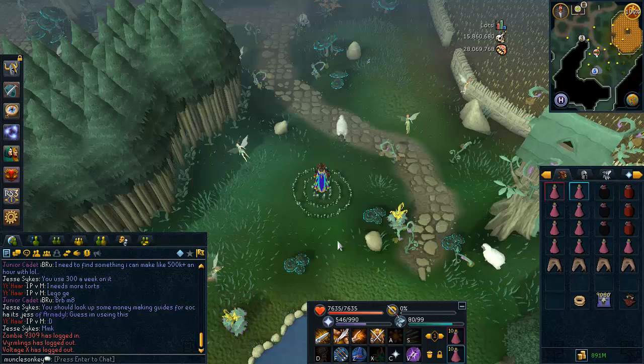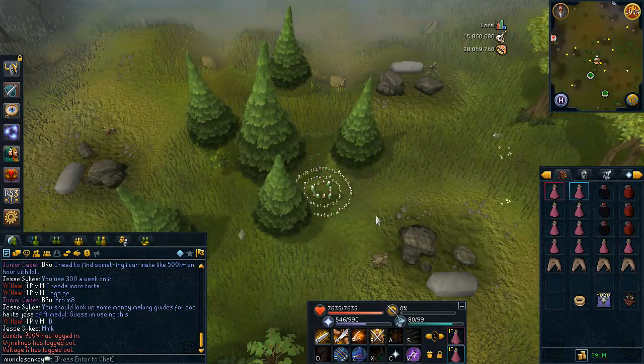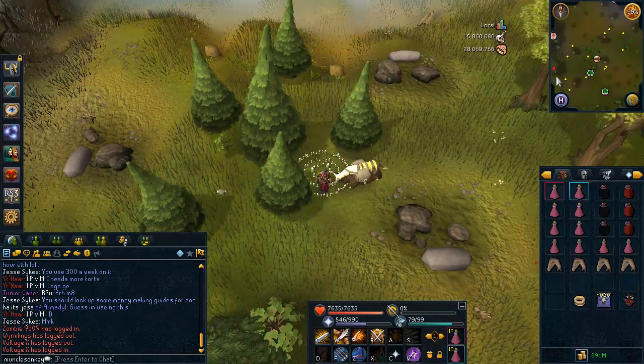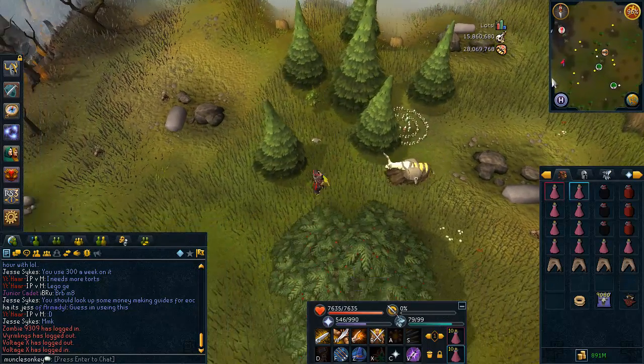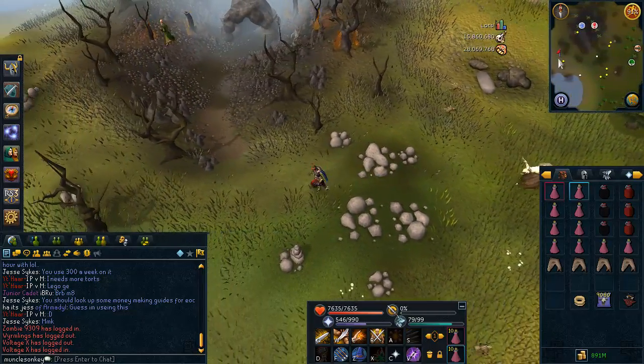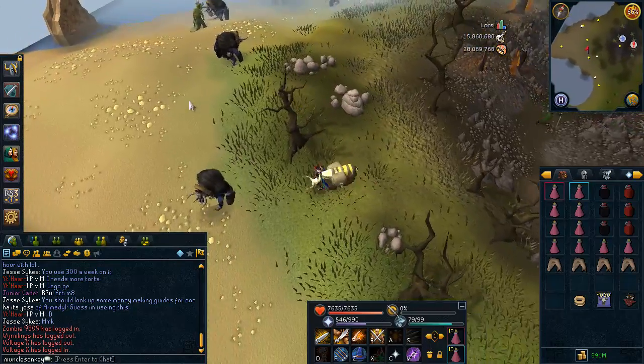Some other information you might want to know: there are 350k Combat XP per hour — that is Attack, Strength, or Defense, and Constitution XP. That's how much Combat XP you'll get per hour. There are about 130,000 Slayer XP per hour if you are on task, and if you are, I would recommend killing them in Kuradal's Dungeon because it's not so crowded.